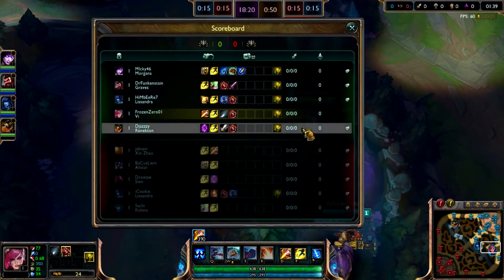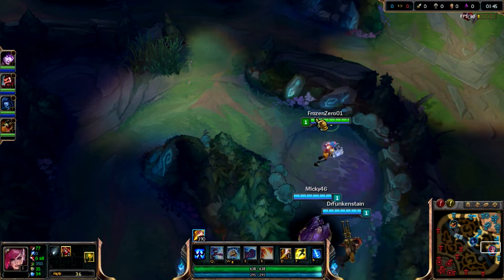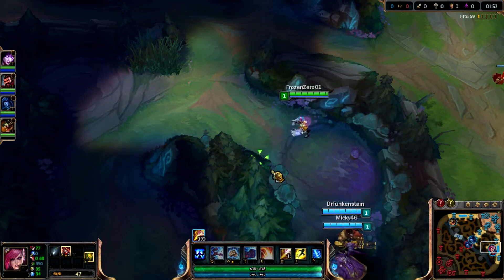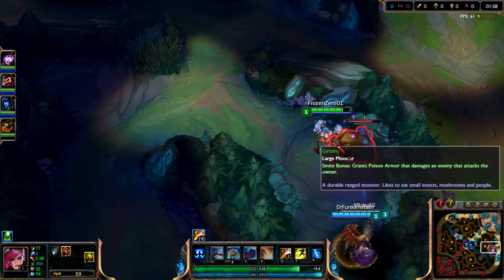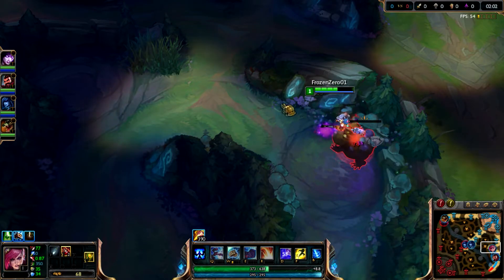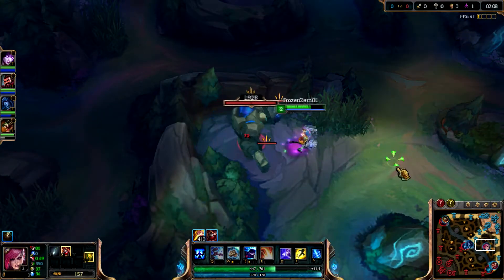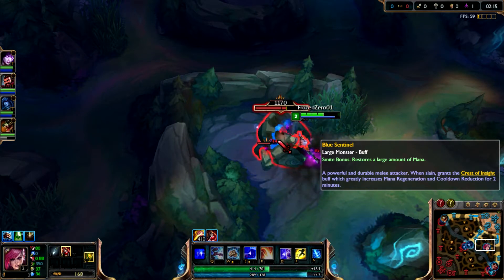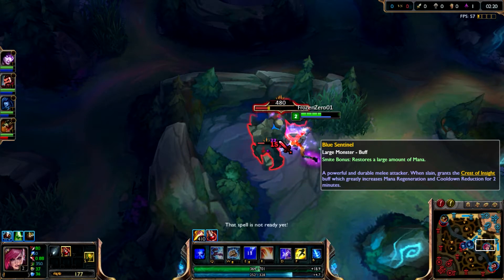Let's go start with this frog. I'm gonna wait with my smite to the last second because I don't want my bot lane to take it - you never know, mistakes can happen. All right, smite. They left. I get level 2, pop a health potion. Actually gonna clear this, then wolf camp, then back for my jungle item so I get more gold and faster clear speed.